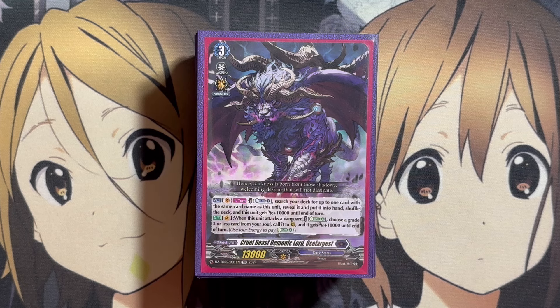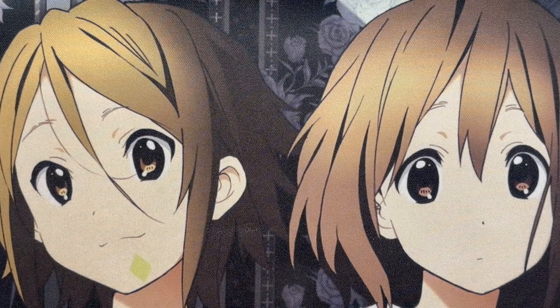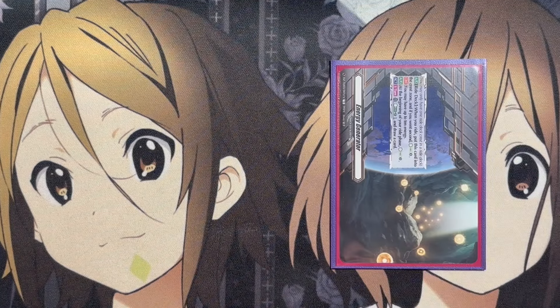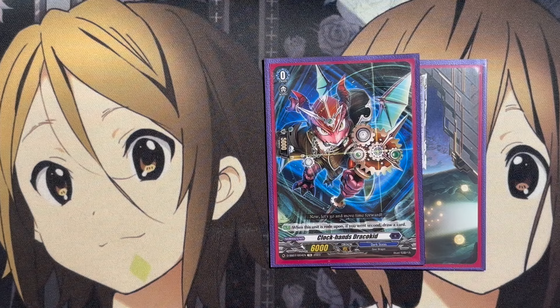With the new card support we got from Illusionless Strife, we can also make use of this card with its recycle power, with the new Grade 1 being able to put back Grade 3s for us to continue with the Grade 3 search and Persona Ride power that the deck is meant to use. Let's get started with the deck profile. For the Ride deck we obviously have the energy generator, with our starter being Clockhand's Dracokid.